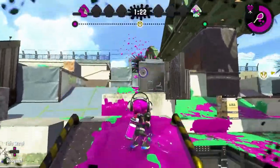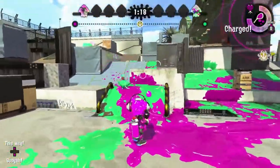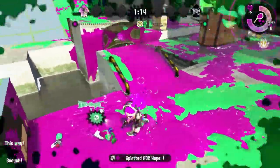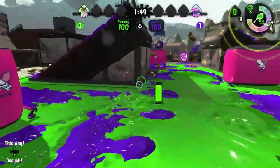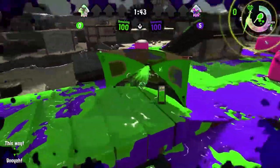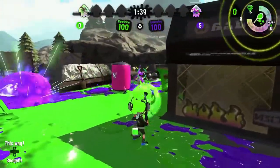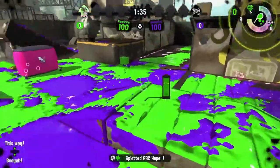Something else the Tentabrella excels at are traps. The shield can't be swum through, so releasing it towards an enemy or group of enemies forces them to move. In many cases, there's only one direction for them to possibly move, like if you positioned your brella up against a wall. You can use this opportunity to force them towards your waiting teammates or into an area that you're watching. A 70 damage shot combined with a touch of the shield is fatal, so you can sometimes hunt damaged enemies down using the shield.